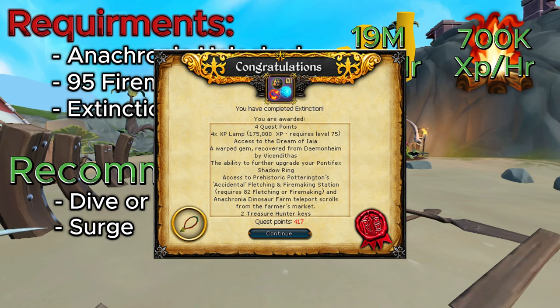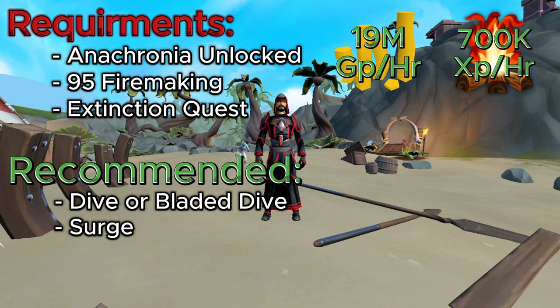For recommended extras, I do recommend having Dive or Bladed Dive and Surge — it will make you move around this method so much quicker, but it's not required. You can easily do this method without those abilities.